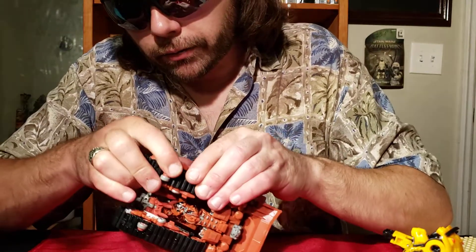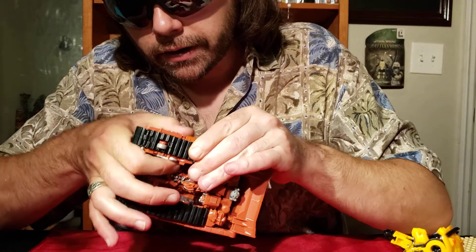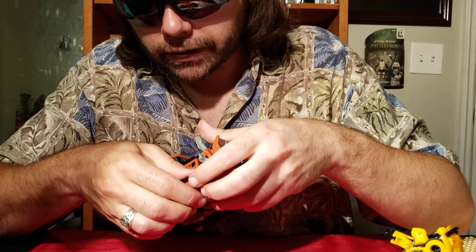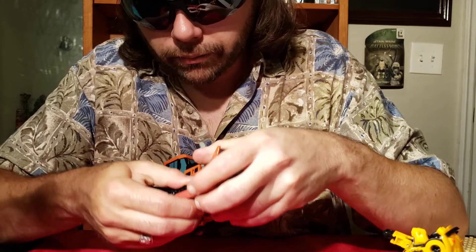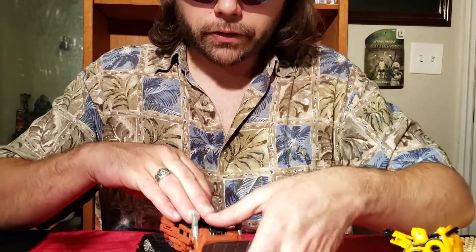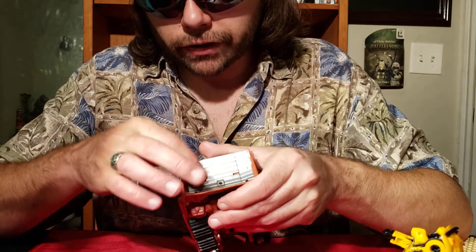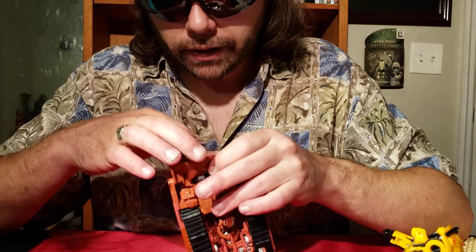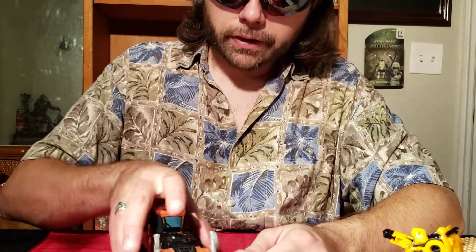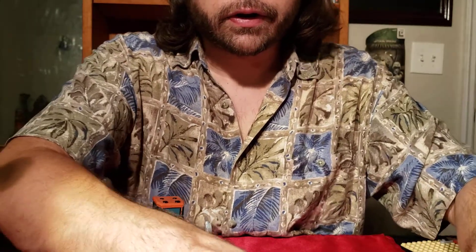The tread on this side never wants to stick properly, but that's probably due to something misaligned — these Studio Series figures are notorious for having pieces that get misaligned easily. Anyway, there's one last step: there's a switch on the inside of the blade that will allow you to push the caster wheel under the blade down, and there you have it.